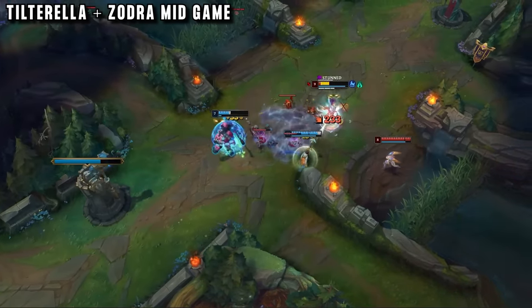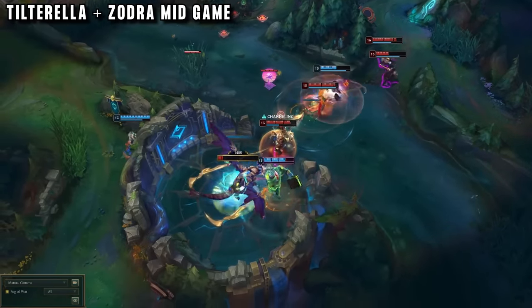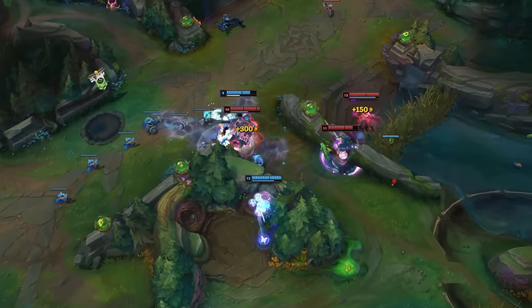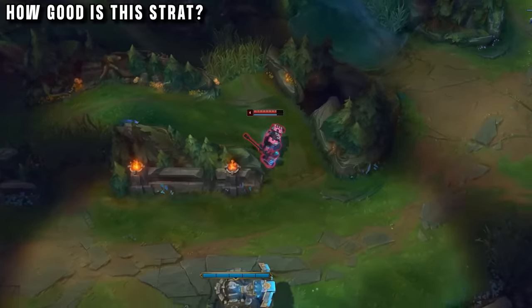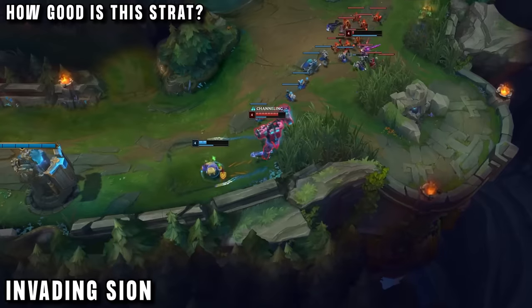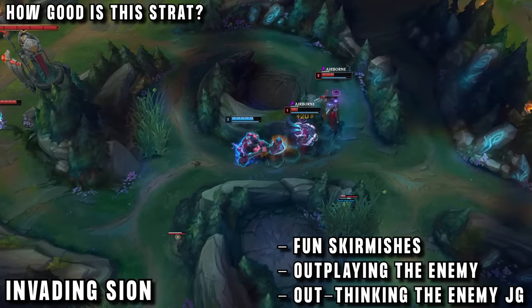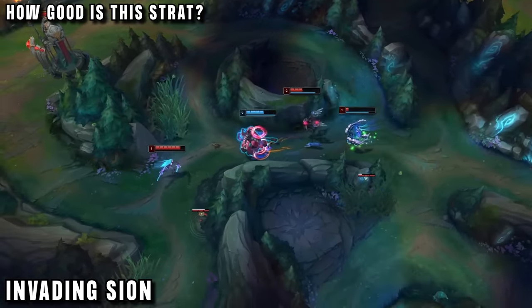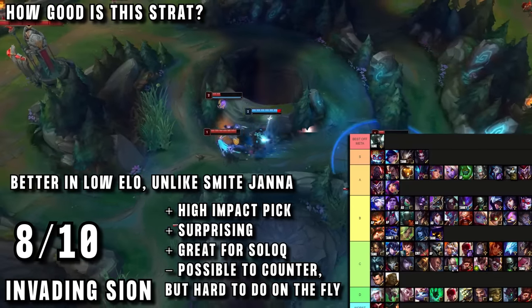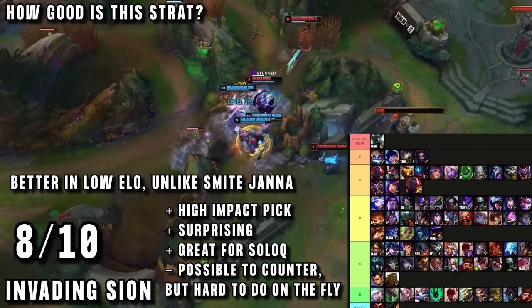Both Zotra and Tilterella's styles meet up in mid game — Tilterella is more damage-based to still be a carry and have smite for objectives, while Zotra is a full-on enchanter tank, supporting and frontlining for his team. Tilterella's invading Sion really reminds me of smite Janna top, but instead of being an uninteractive buff stealer and roaming laner, invading Sion is all about fun skirmishes, outplaying the enemies and outthinking the enemy jungler. I think it takes a lot more skill and is way more interesting — just think about playing jungle against this guy: every time you go into your jungle to farm, half of it is already gone.